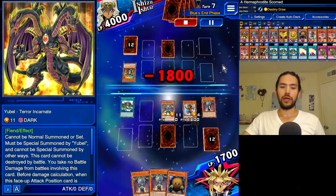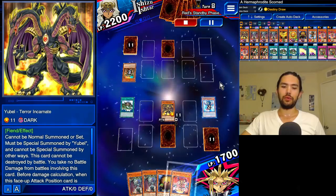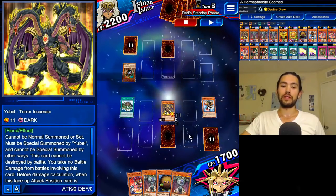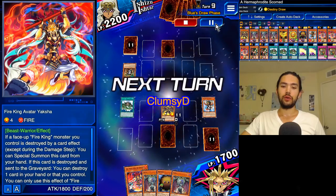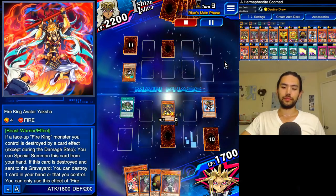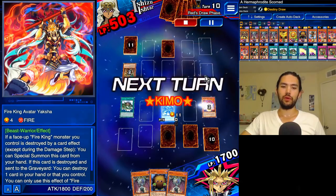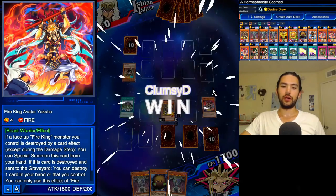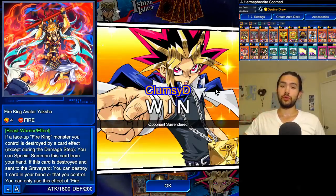We're just going to get some chip damage with Barong. He gets destroyed by his own ally — but Barong's search triggers during our standby phase, not when it's destroyed. So we search the Yaksha. We set Card of the Soul, because it's not useful anymore. Ubel destroys the Yaksha and the opponent scoops, because again, there's no win condition for the Gravekeepers.